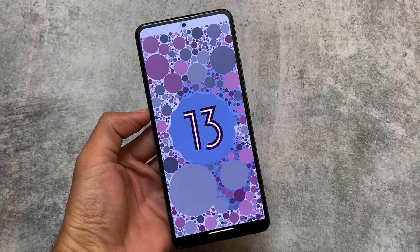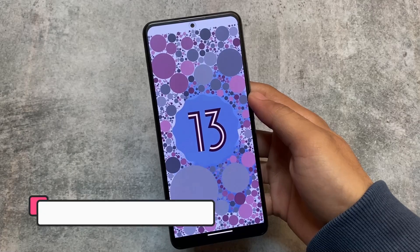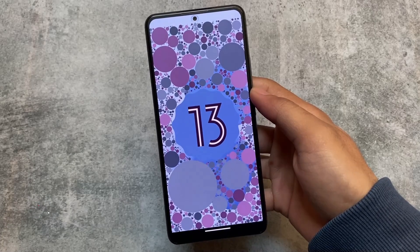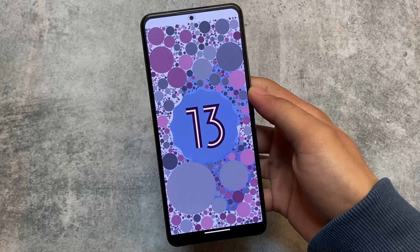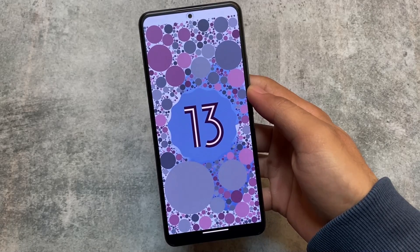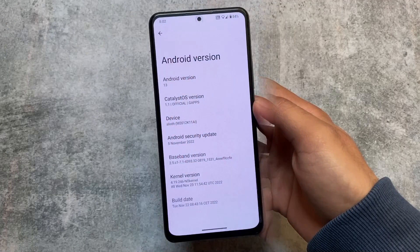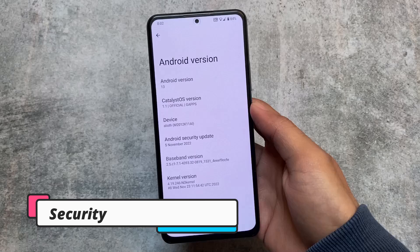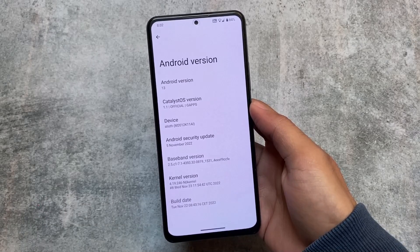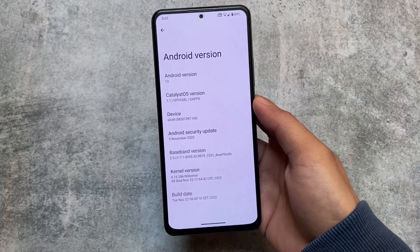We finally have something different — a custom ROM called CatalystOS. Many of you may not have heard of this custom ROM yet, but it's quite interesting because it includes some unique customizations. I'll talk about all of those things in this video, so stay tuned. It's based on Android 13, CatalystOS version 1.1, with the November security patch.